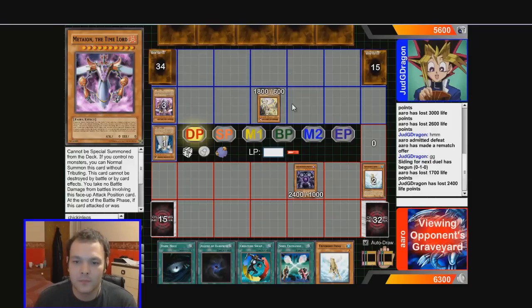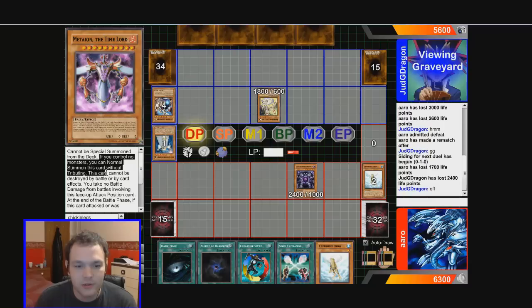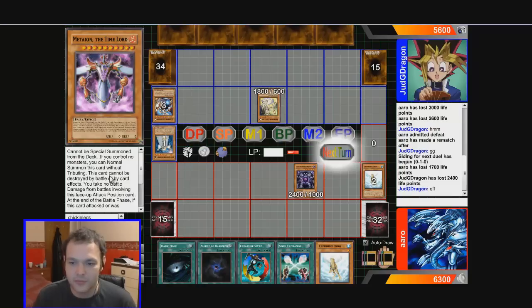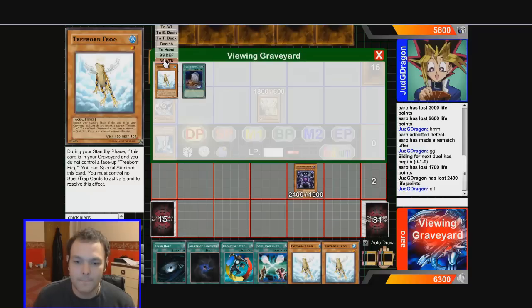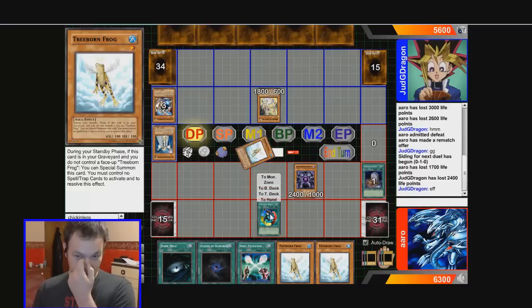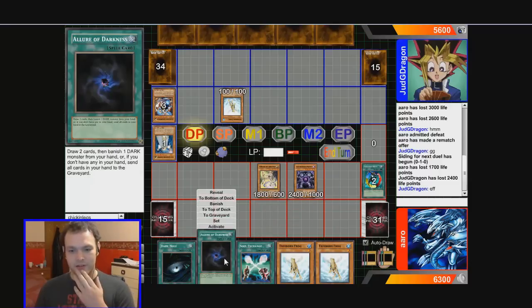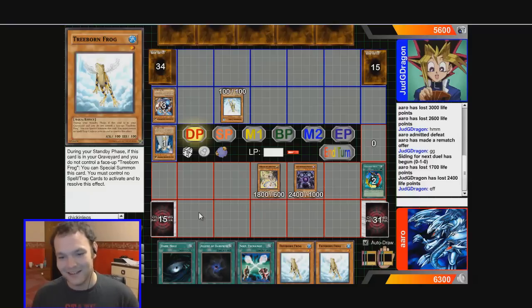He wants this guy back — if you control no monsters you can special summon this card without tributing, and if it gets attacked everything goes back to the deck. We drew all our frogs, which is lovely. Let's get Treeborn back in attack mode and Creature Swap. Actually, Allure of Darkness is pretty good here — I could set my cards, play Allure, and if I don't draw a good card my Treeborn gets discarded. But let's just do some damage.